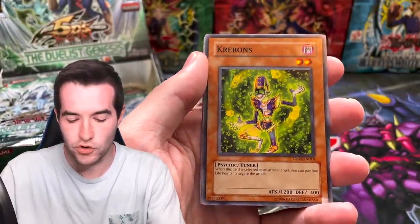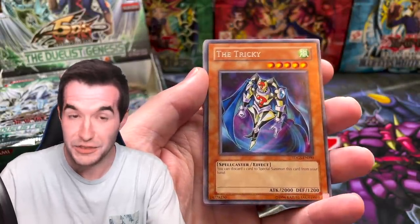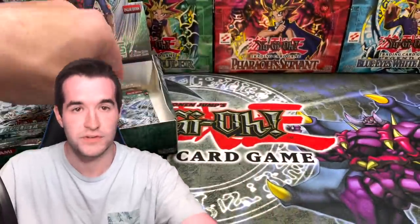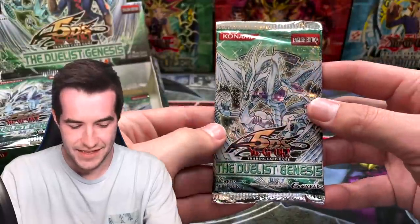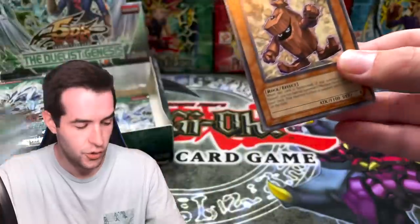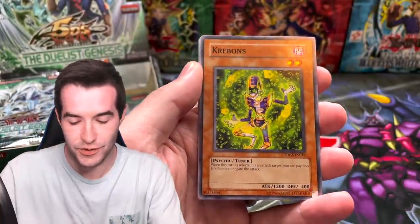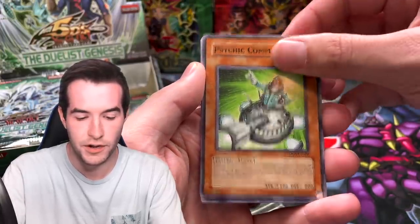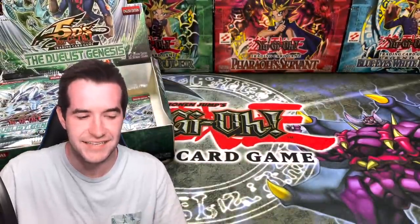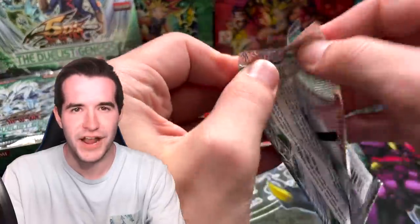Small Piece Golem, Krebons, Tricky Spell 4, Psychic Commander, The Tricky, Judgment of Thunder, Recycling Batteries. I wonder how many Duelist Genesis packs we've opened in total — I bet it's been close to 288. Ratio for Stardust, Tricky Spell 4, Psychic Commander, Trap of Darkness, Mind Protector, Mecha Bunny — last pack on the right side.